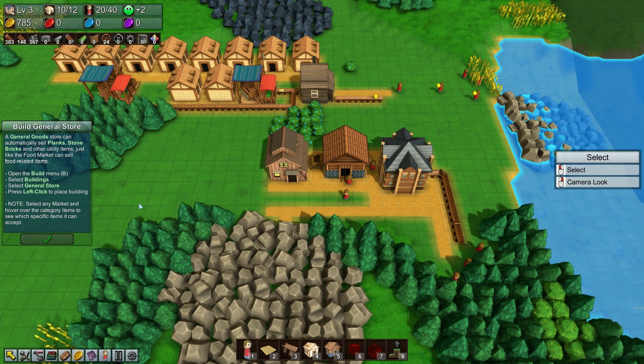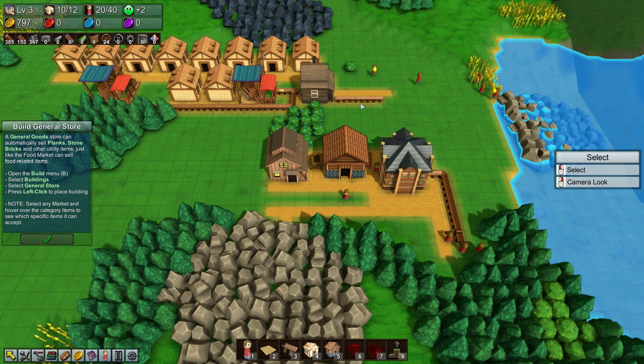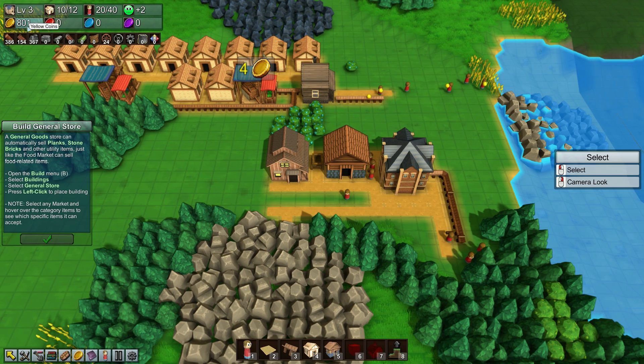Alright, so what is going on, guys? Welcome back to some more Factory Town here today on the channel. Today is episode number two of my Let's Play on the brand new update, and since the last video I've just had the game running in the background for a little bit, so we've managed to get ourselves just over 800 yellow coins.